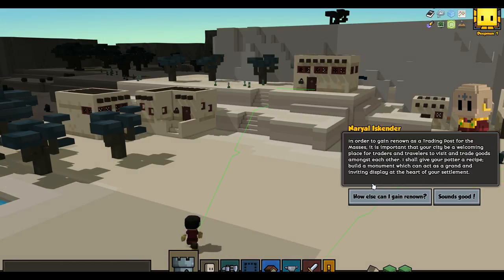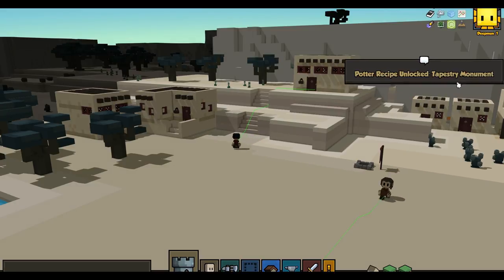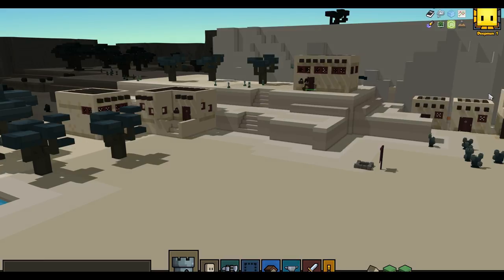As the world's preeminent trading group, the Iskender are also the creators of Hearth's Best Maps. If you'd like to get your town onto one of their maps to reap the benefits of more trade and renown, you must make a special monument to prove that you're interesting enough to matter to future visitors.